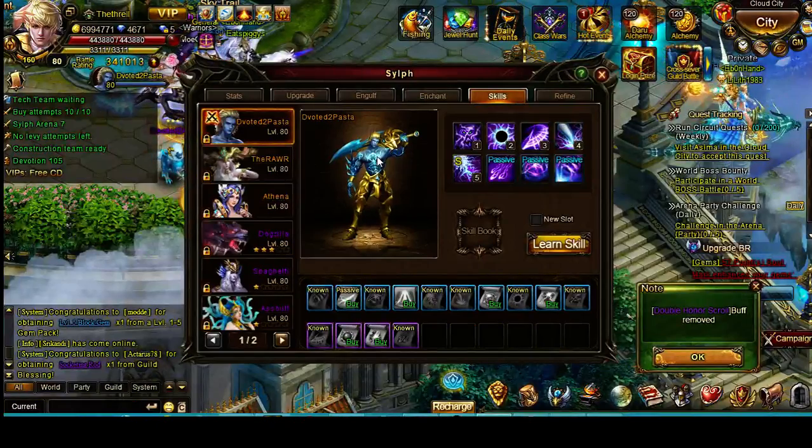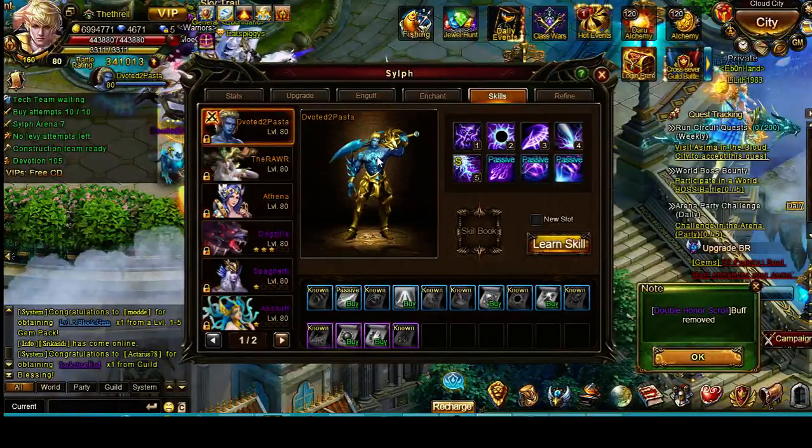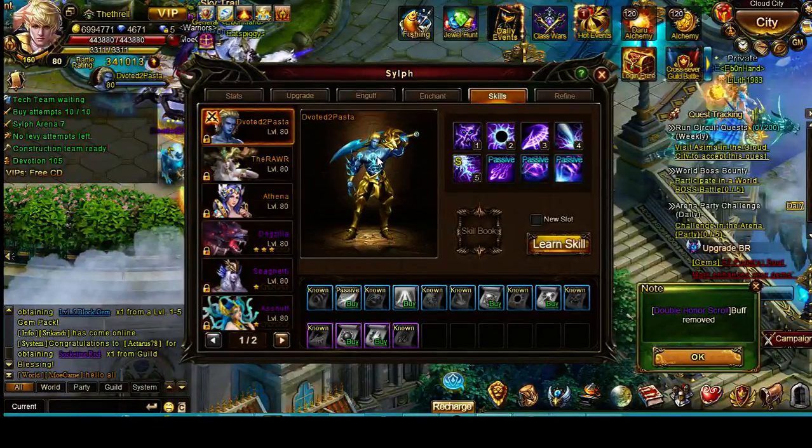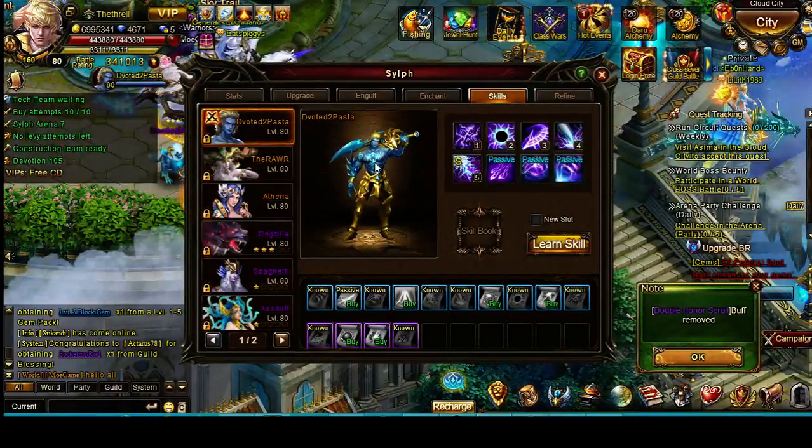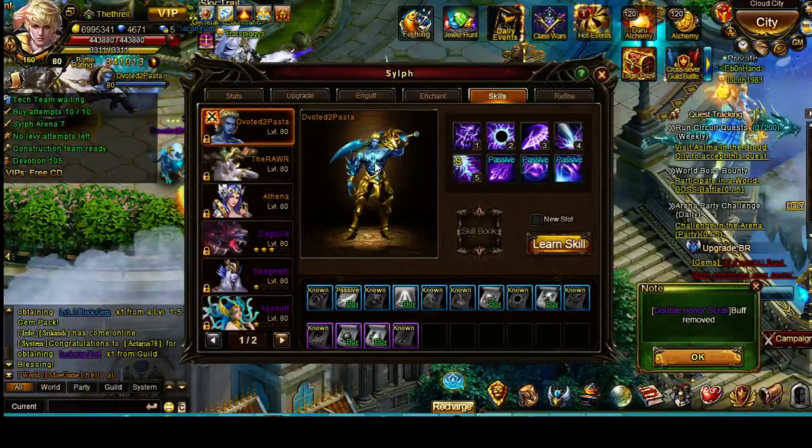If I go into a battleground and I see a really high-level mage that I know is going to attack me — most of the time they stay away from me, but there are some high-level mages that like to attack me — this is not the Sylph I would use against them. But overall, this is the best Sylph out there, just for overall damage dealing against players, against monsters, against everything.